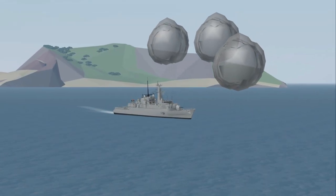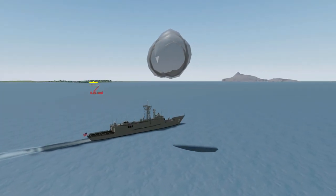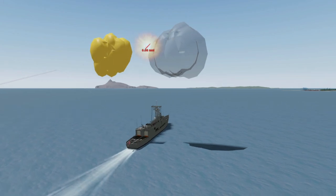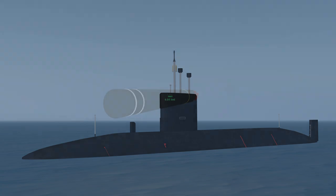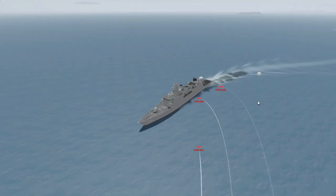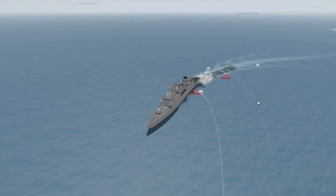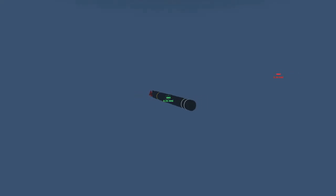Chaff is a small canister of debris that can be fired into the air and detonated. Once detonated, incoming missiles will be drawn towards the debris field instead of your ship. Mossmark 70 is a type of countermeasure found on nearly every submarine in the game — it is a torpedo you can fire that, instead of damaging ships, distracts enemy torpedoes. To use a Mossmark 70, fire it towards the incoming torpedoes and they will be drawn towards it.